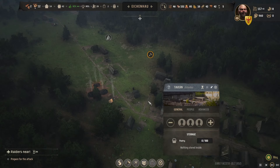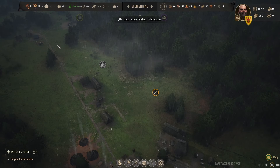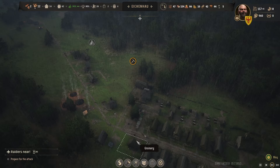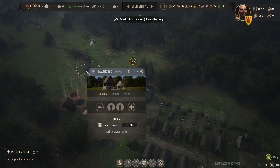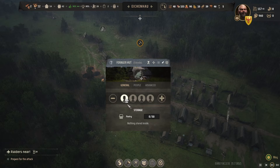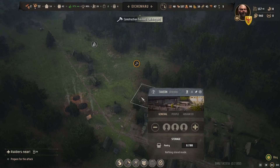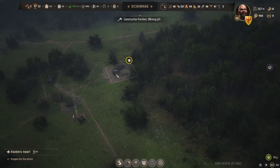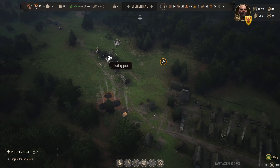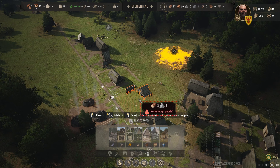Our tavern is done but we're going to wait to staff it because we need to worry about other things first. I only got two people left. I need to get the malt house going — I don't think it auto-stocked. We only got two people available. Stone cutter is done. I've got to pull somebody off somewhere for the malt house and the tavern. Mining pit is finished — we need stone, actually that's clay going into the clay furnace.